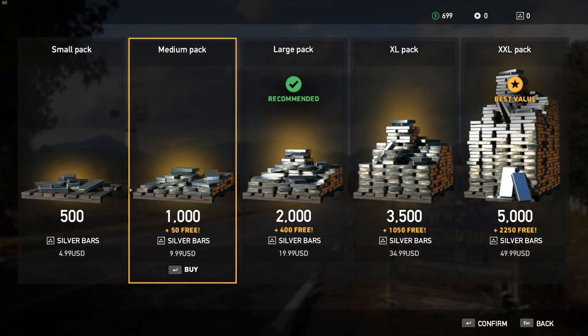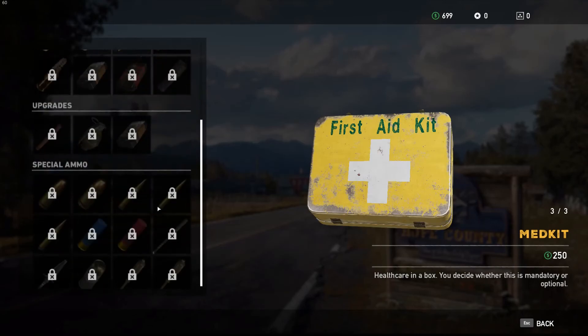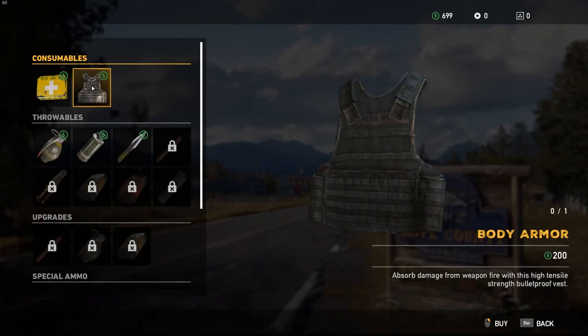Sell loot - we've already sold it. Silver bars - oh, is this like, you spend real money? Yeah, we're not going to be doing that. Body armor seems good though, let's get that.